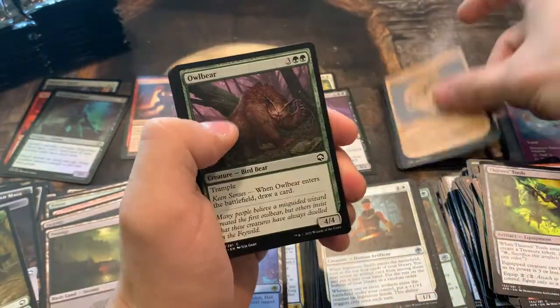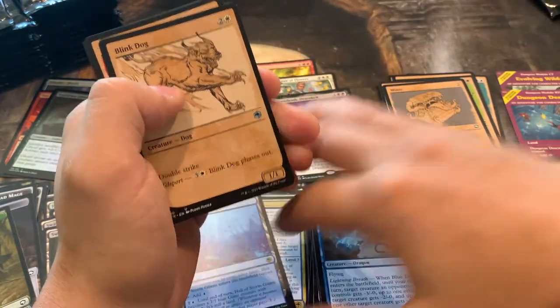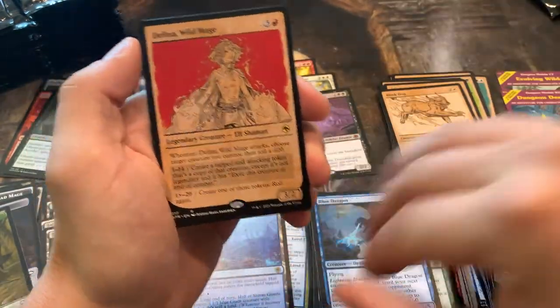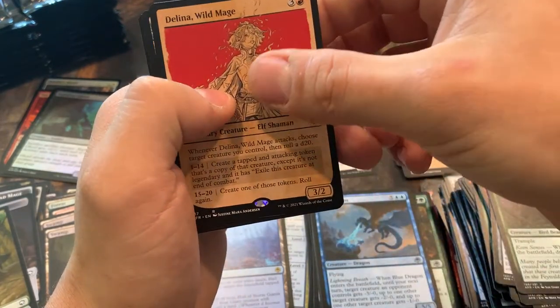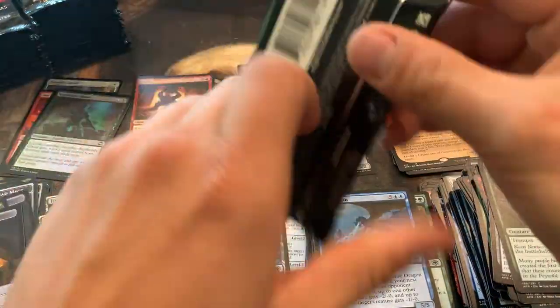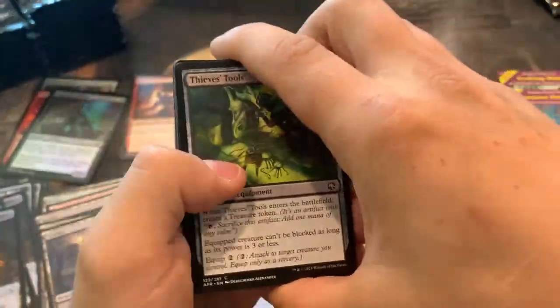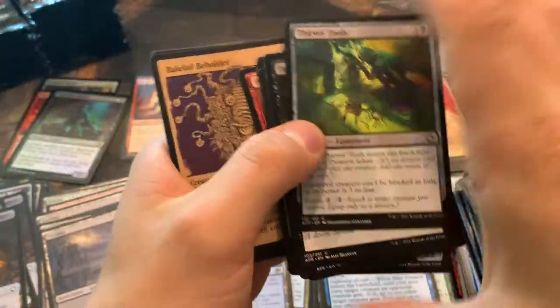Mimic — I played this card the other day, it's a great card. Wow, this pack has a lot of alternate arts, and we got a Delina Wild Mage. Very cool, don't think I've pulled this one yet. I really honestly don't like these — they remind me of, like, brown paper bags. I don't know, let me know in the comments if y'all like them. This one's honestly kind of cool, but the regular artwork is pretty sweet.